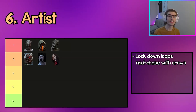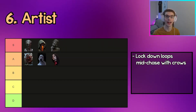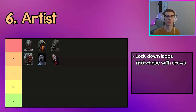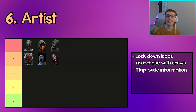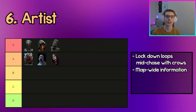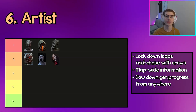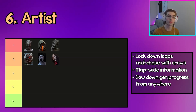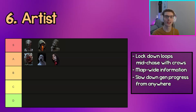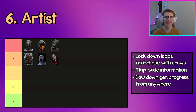The next killer in A tier is Artist. Artist can completely lock down loops with her crows — all you have to do is set one up at a pallet, sandwich the survivor between the crow and yourself, and you basically have a guaranteed injury. You can get easy information anywhere around the map by sending crows to whatever location you want to check, and you can also slow down gen progression easily by sending crows to gens where survivors are working.